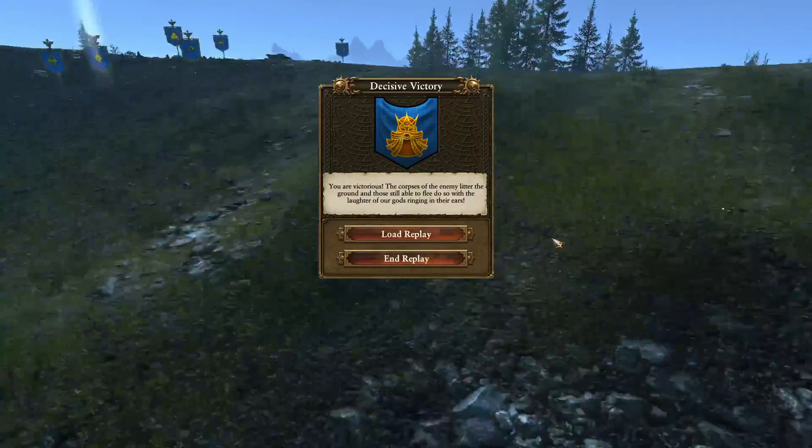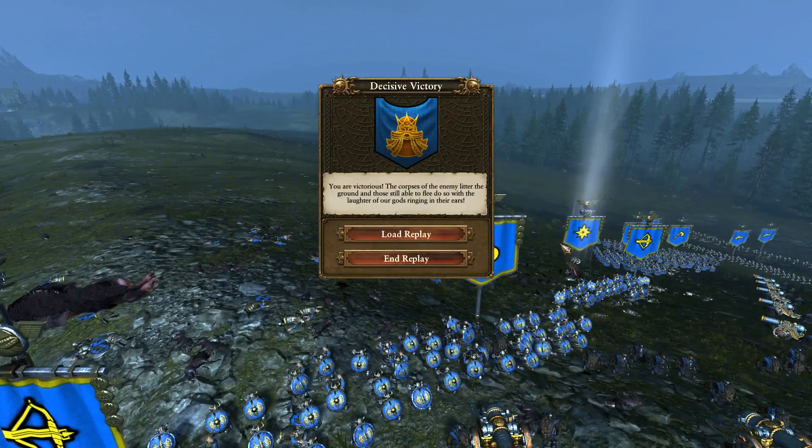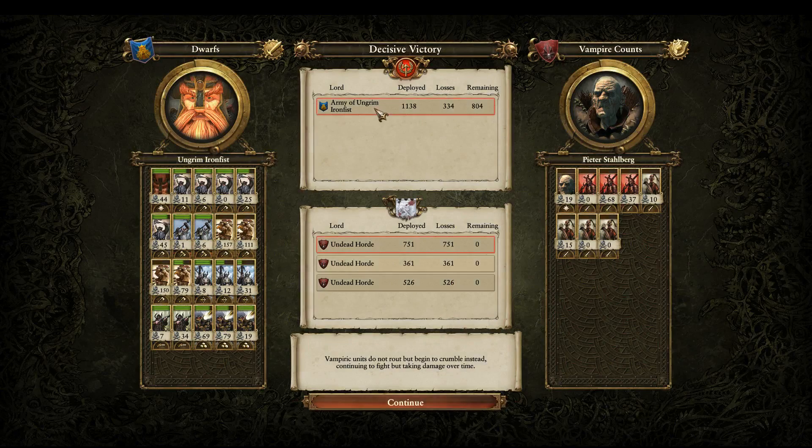Stay tuned for that and subscribe to see when it comes on. On July 6th at 6 o'clock we are going to have the beginning of the campaign and it is going to be awesome! You're going to be able to take part in the game and be part of the Senate, able to make the choices as to what happens. Even if you miss it, watch afterwards because I will at the end give certain choices and say which one should we do, and you will get to choose. Let's look at the results — Results of Army of Ungrim. Awesome! The Undead Horde — deployed 751, lasted 751, got them all. Undead Horde: 361. We killed every last one of them. That's what happens with the undead — you're usually going to have 100% casualties because they don't typically retreat. Well, that'll be it for us. Thank you all for watching. Subscribe to see more and happy gaming everybody!